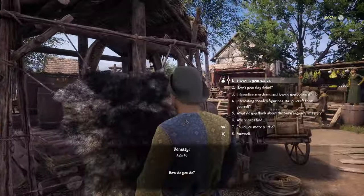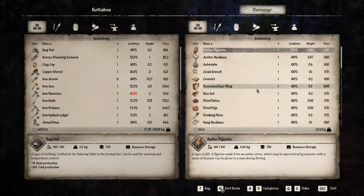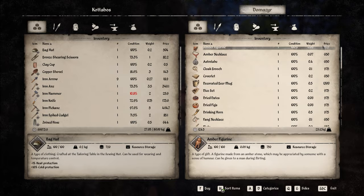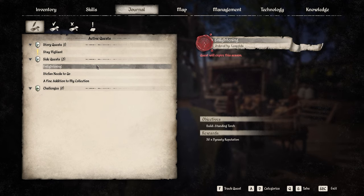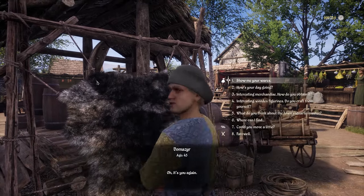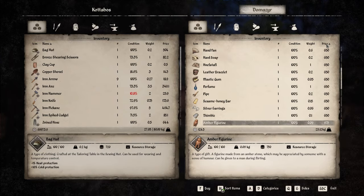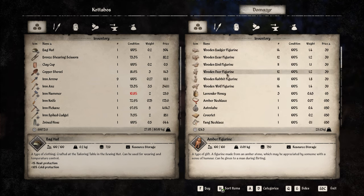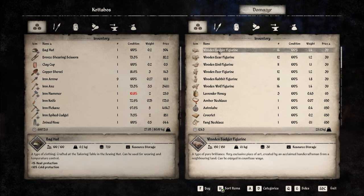There he is — I need a badger figurine, it was a badger right? Let me check — wooden badger figurine. It starts with wooden, W — I was hoping it would start with B for badger. Alright, there we go.